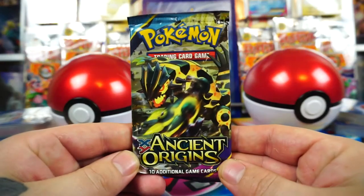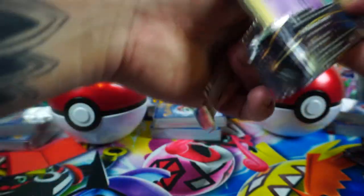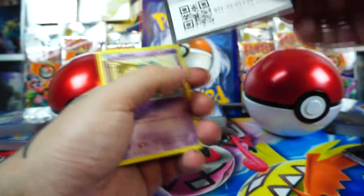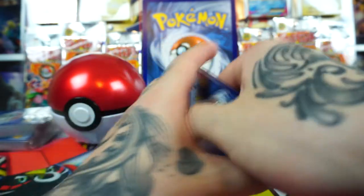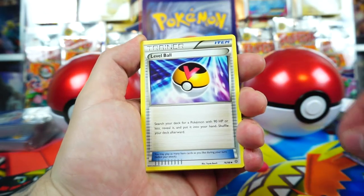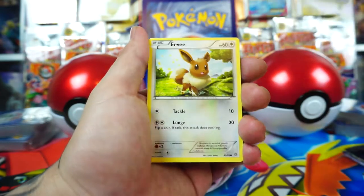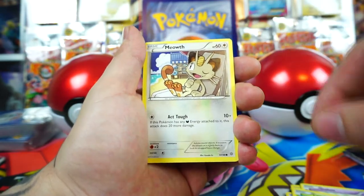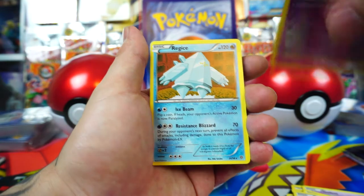Another pack of Ancient Origins — three from the back. Level Ball. Flareon — that's cool artwork. Wink and Meowth. Battle Toy for the Reverse Holo. And nothing.